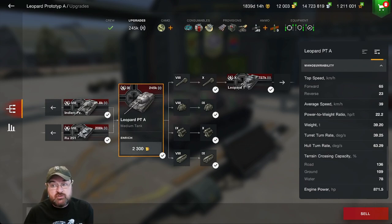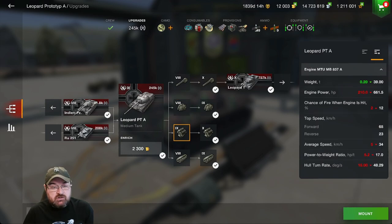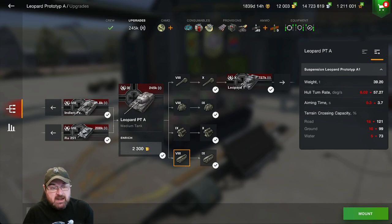If I switch everything to a stock PTA, you'll start to see big differences in where the player base struggles. Your hit points come down, engine power decreases, chance of fire increases, your average speed comes down, your power-to-weight ratio comes down, and the whole turn rate comes down. Then stick in the stock tracks and the terrain crossing ability drops too. This is the problem when you play this tank stock.